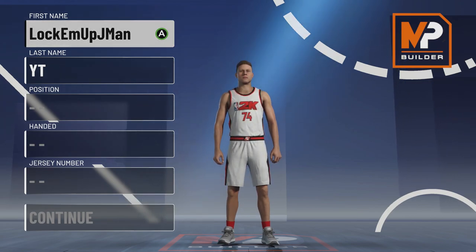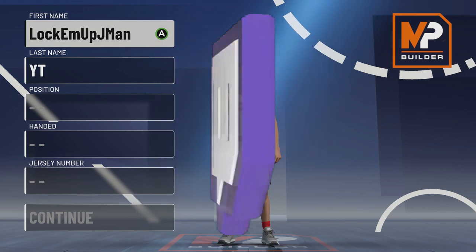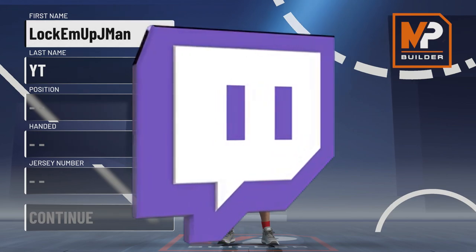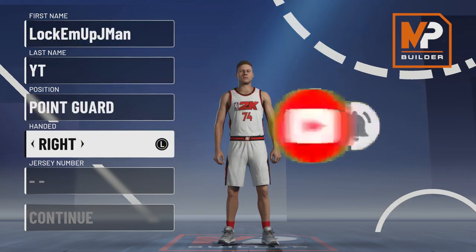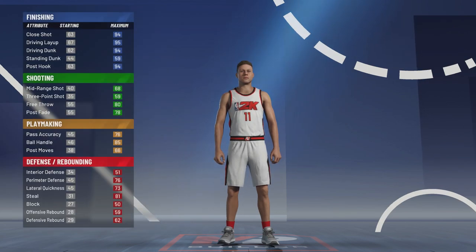Trae Young is one of my favorite young players in the NBA — he's a little guy but he is a walking bucket, can score all the way from half court to the basket, and he's also a great passer. We'll get into the build in a second, but first I stream on Twitch now and I stream often. Once 2K21 drops I will be streaming daily, so make sure you hit me with that follow. Now the name is up to you, position is point guard obviously, I'm gonna go right-handed, and jersey number will be 11.